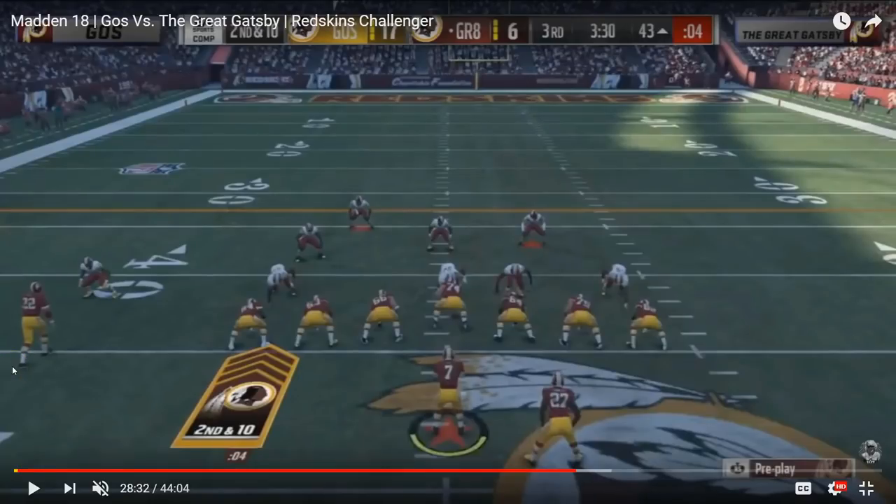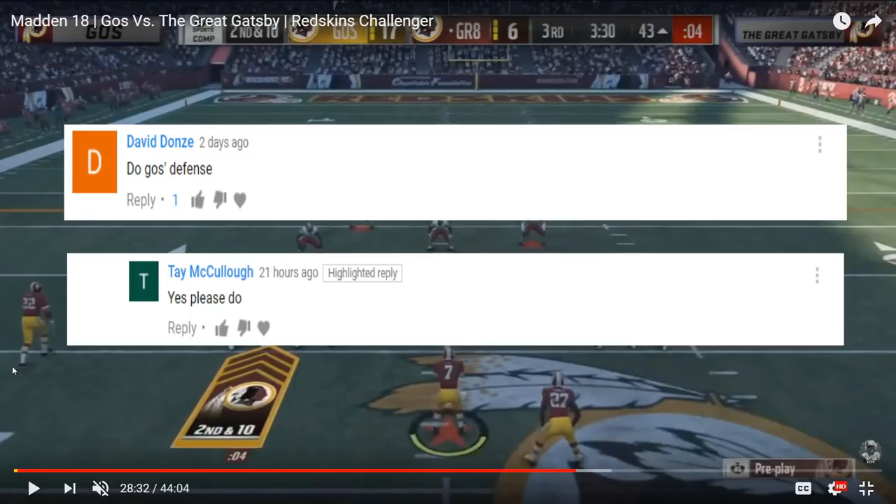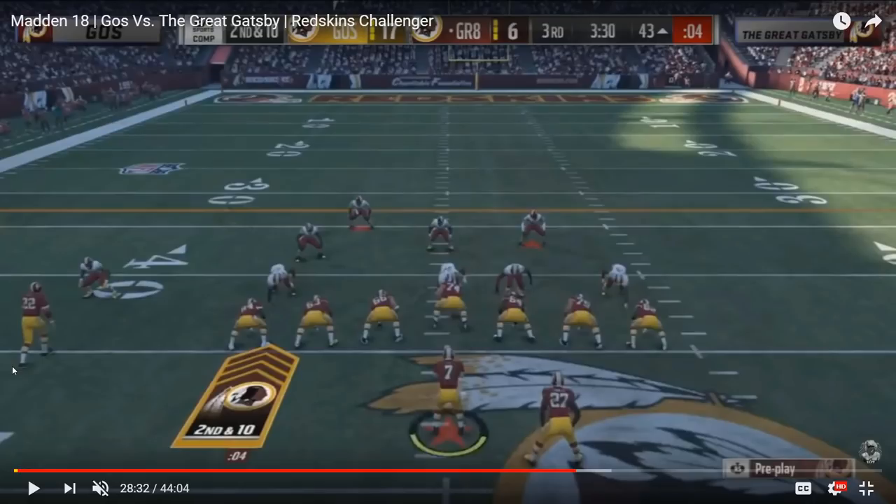What's going on everybody — this video is going to be on Ghost's Nickel 335 defense that was so dominant for him in the Redskins Club Series. Quick shout out to David Dons and Tay McCullough for the idea to do this video on Ghost's defense. Don't forget to leave a comment if there's something you'd like to see me go over or break down, because I do read the comments.